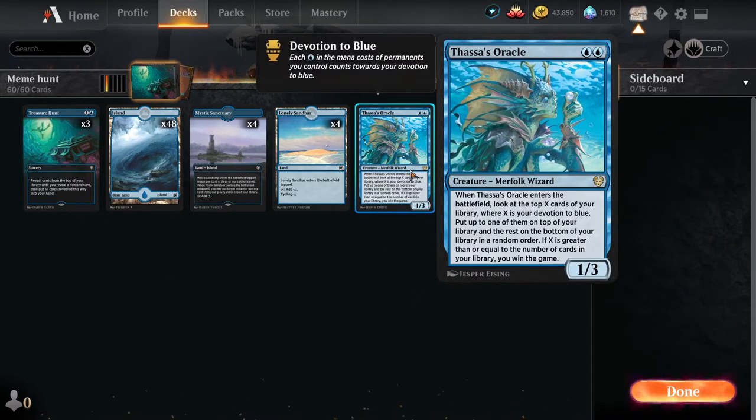Your one and only creature is Thassa's Oracle — a Merfolk Wizard 1/3 for 2 mana. When the Oracle enters the battlefield, look at the top X cards of your library, where X is your devotion to blue. Put one of them on top, and the rest onto the bottom in a random order. If X is greater than or equal to the number of cards in your library, you win the game. The first half of that text we don't care about — the only thing we care about is that final trigger. Basically, this is going to be the last card you play after you pull out your entire deck using your other cards.